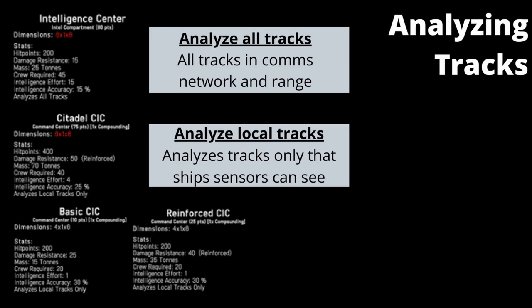The intelligence centre, however, is different — it can analyse all tracks. It does this by being in comms range and communication with all ships within your fleet, and any multiplayer fleets on your team during a battle. This gives the intelligence centre a benefit over the other CICs, not only being able to operate faster, but to analyse everything that your side can see whilst it remains on the battlefield.